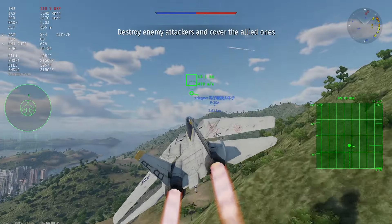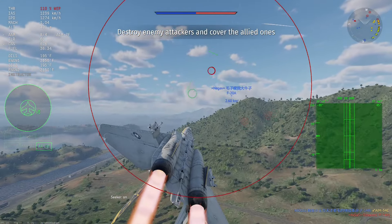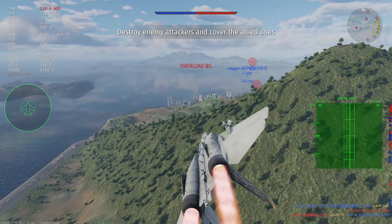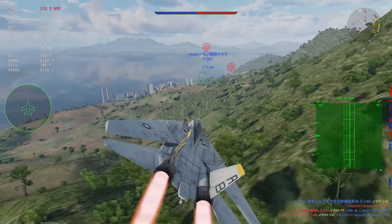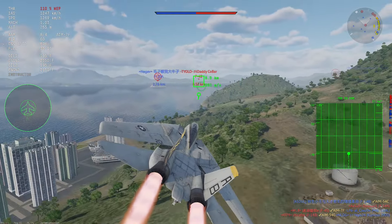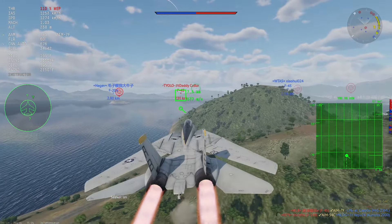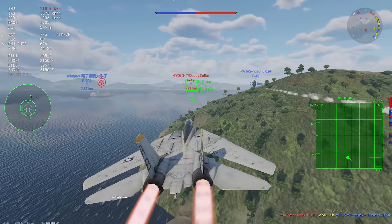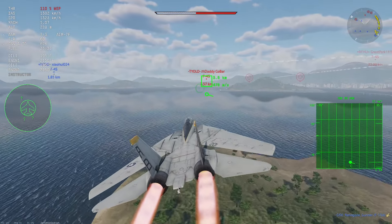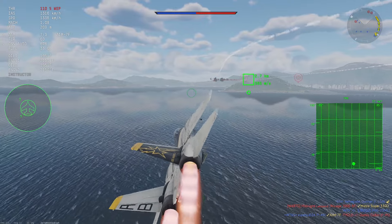The F-14 Tomcat is easily one of the most famous aircraft of all time. Considering that two Top Gun movies have been made hyping this plane up, it makes sense. But in War Thunder, it's started to take a backseat to basically every other fourth-generation fighter. You definitely don't see videos coming out anymore claiming the Tomcat to be the best plane in the game. With that in mind, I want to take a look into why the F-14 has fallen off so hard.